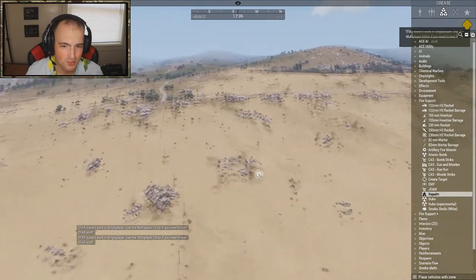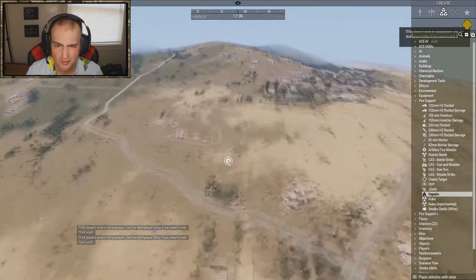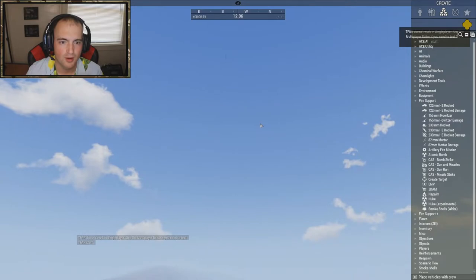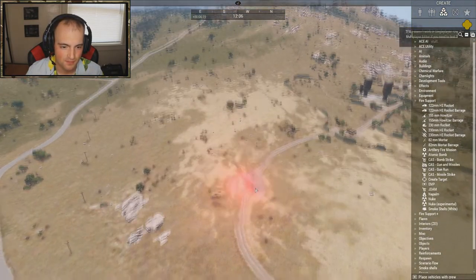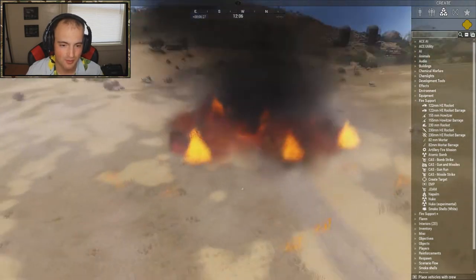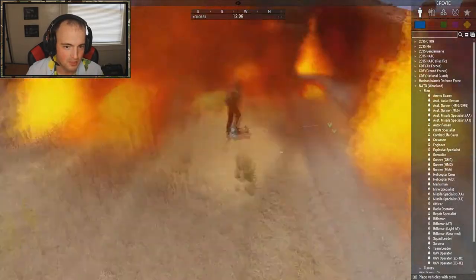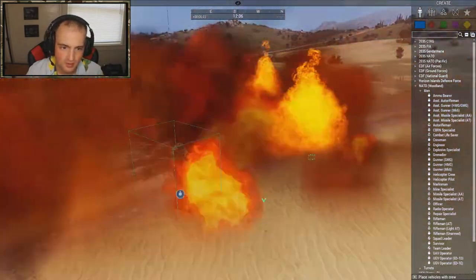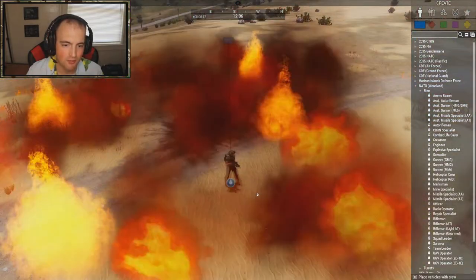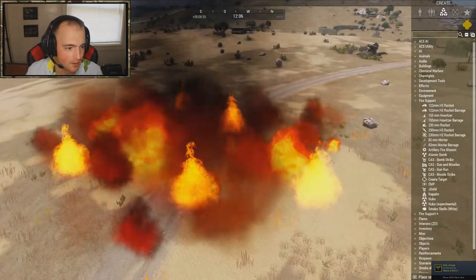I'm going to try out the napalm and I'll skip the nuke because I'm not trying to crash my game during the recording — it's similar to the nukes in RHS or ACE. Napalm drops a rocket from way up high, you can even see the fins on it. Very cool blast wave — I don't think that's vanilla, it comes with this mod. Anything inside the area burns. I spawned a unit and it's hurting him but not setting him on fire — probably an ACE compatibility thing.